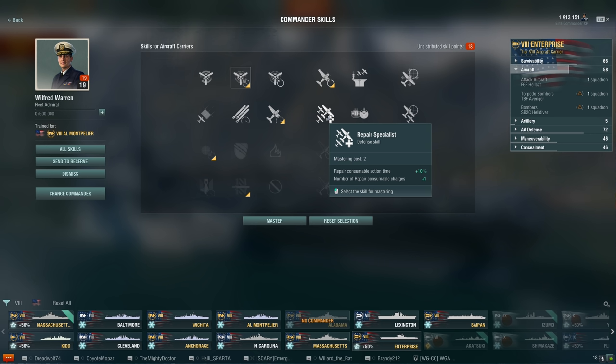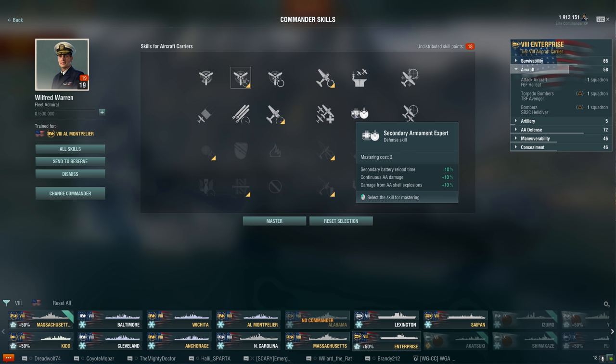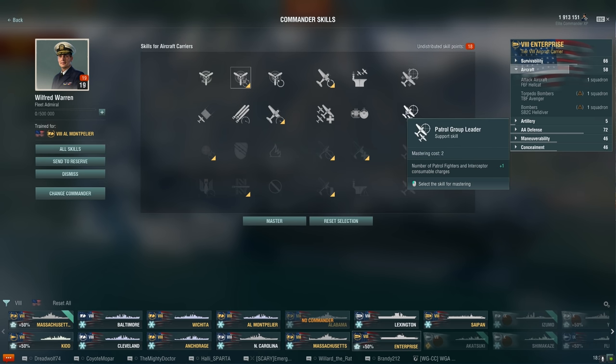For two-point defensive skills: Repair Specialist increases repair consumable action time by 10% and adds one charge. As an aircraft carrier player it's rare to be attacked early on, so I don't see it as too important. Secondary Armament Expert decreases secondary battery loading time and increases continuous AA damage. I wonder what happened to the Graf Zeppelin with the commander skill rework and if its secondaries are even viable - if not, this is probably a waste.